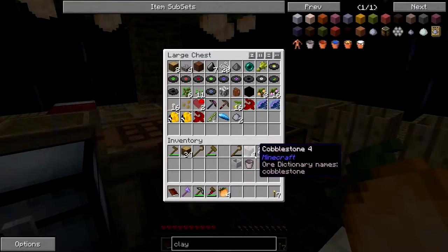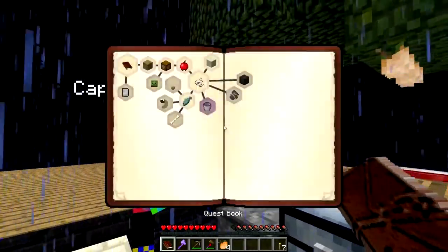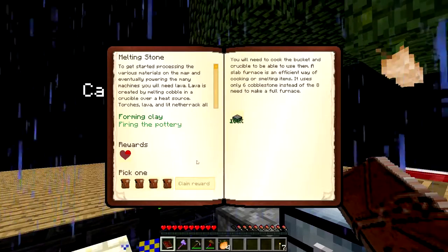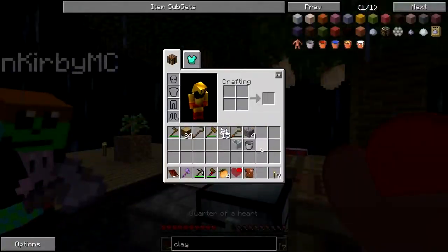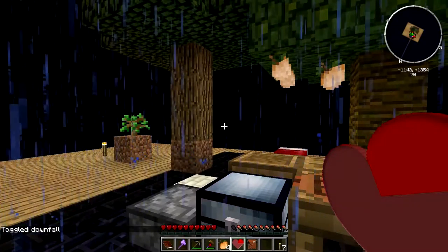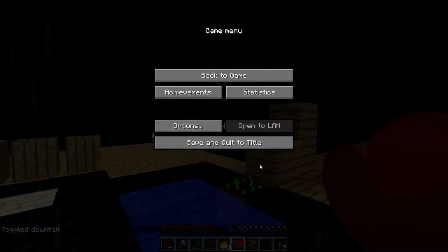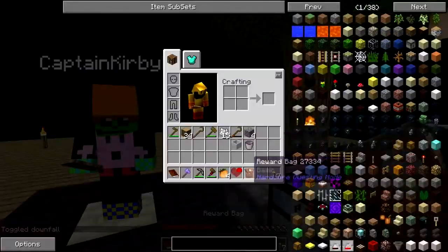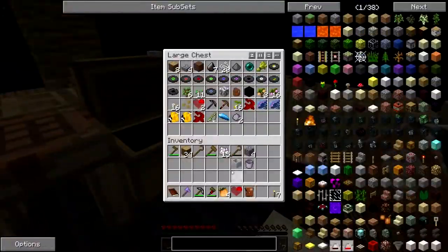Should I use my Bane of Arthropods axe for chopping wood? Sure. Oh, but it could be an Enderman killer. Can I use the furnace? Yeah. I'm cooking some fish. Okay, so I got the unfired clay bucket and the unfired crucible. And we got the slab furnace. There we go. We did it. That was easy.